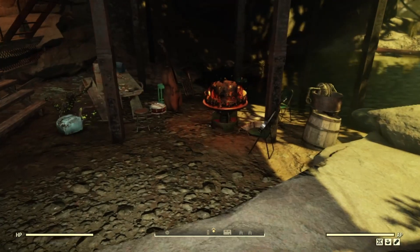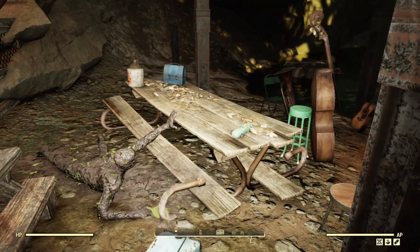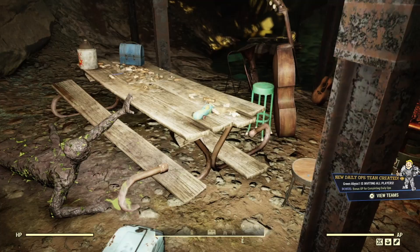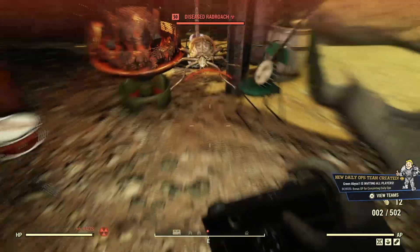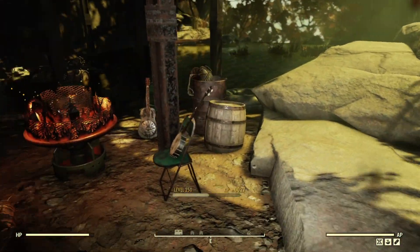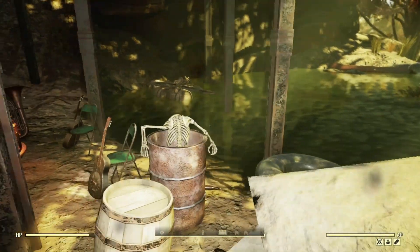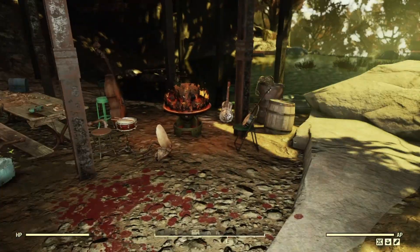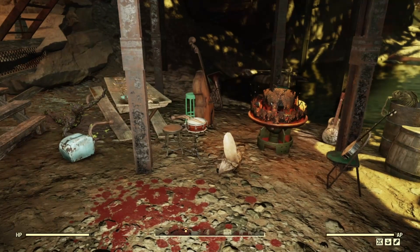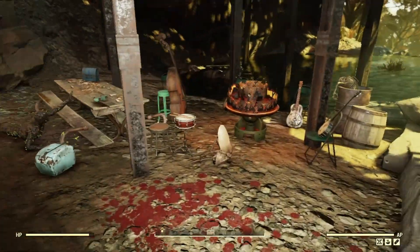I'm getting my light on because it's a little dark even though it's the middle of the day. This area made building difficult because this picnic table won't auto-scrap, and these barrels and that little raft out there won't auto-scrap either. So you actually can't build foundations on them, and I tried to work around it but I wasn't happy with how it was turning out.